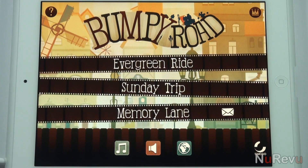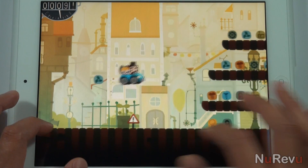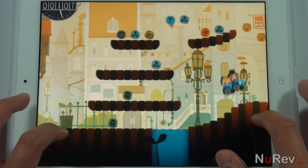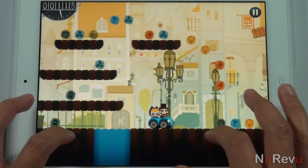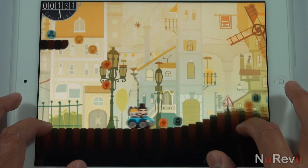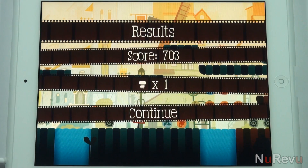There are only two game modes: Evergreen Ride and Sunny Trip. In Evergreen Ride, the object is to get as far as you can without running out of gizmos, which are the little things you collect while moving forward. Gizmos basically work as your car's gas, and you'll see the gauge in the upper left-hand corner along with the distance meter. Collecting gizmos will also impact your score.